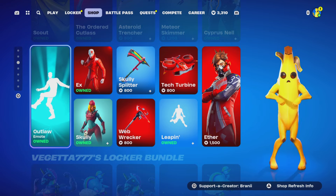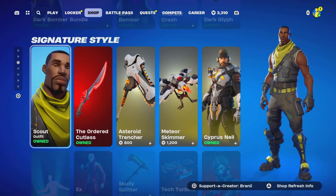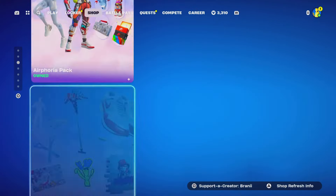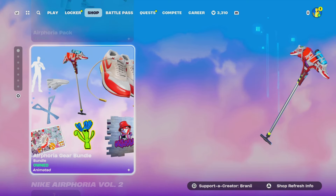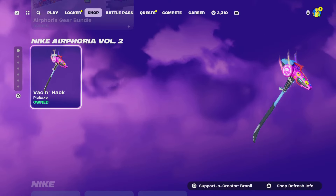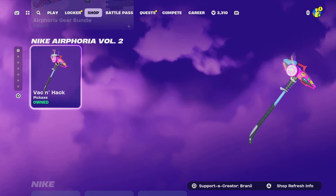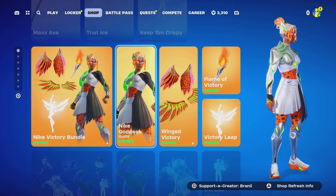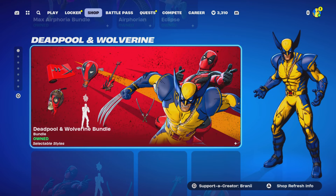Follow me on Instagram, Twitter, and Facebook at BrandyYT. Now let's check out today's Fortnite item shop. At the top we've got the Nike skin still here, which looks nice, along with the Nike gear bundle and a Nike pickaxe — though I'm not sure why it's listed separately from the bundle.